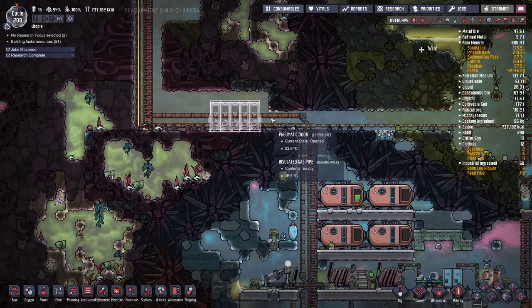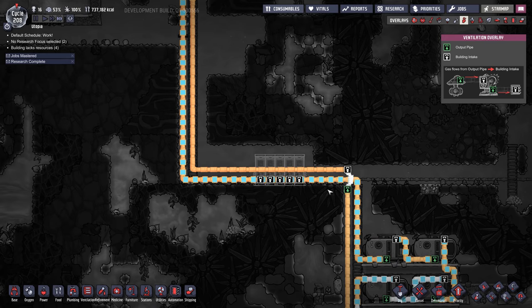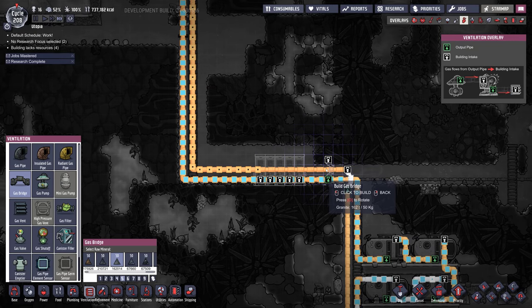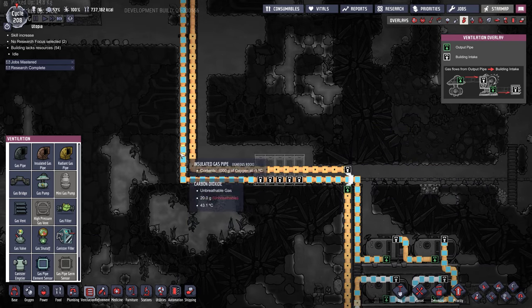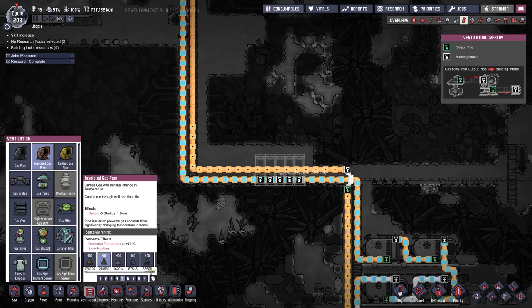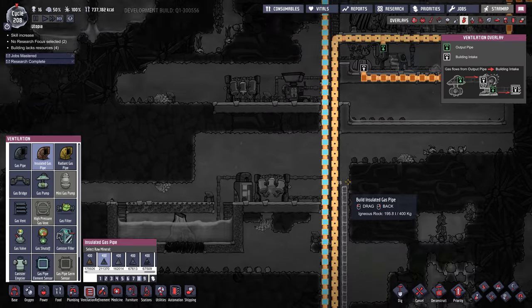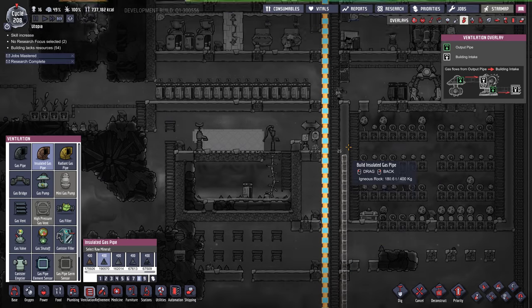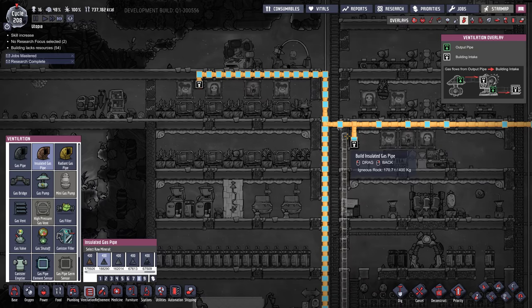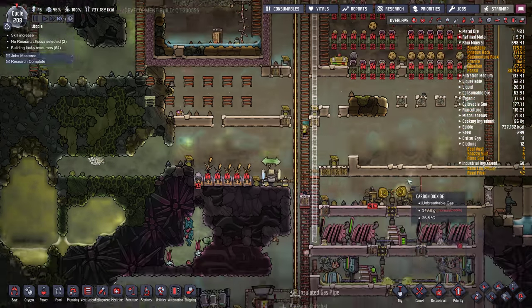We'll get these exosuit docks built first. What should I do with my oxygen line? We needed a secondary oxygen line anyway. So maybe what I'll do is branch over this — I don't want too much branching. I want two dedicated oxygen lines going up to the top. Priority 8. I'll split off here, come up this way, go all the way up here, and tie in there eventually. It's going to take a long time, so we're going to speed it up.